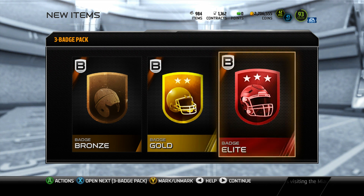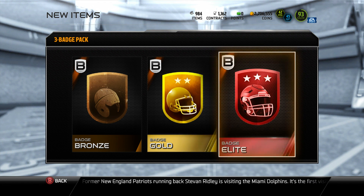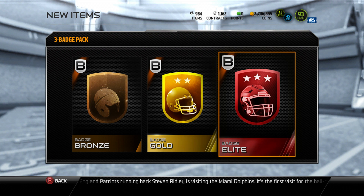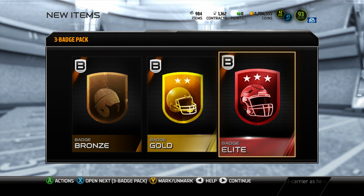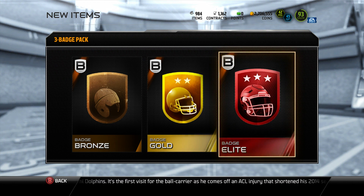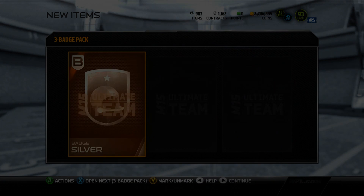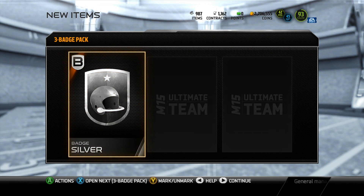You gotta lower your expectations a little bit. You just gotta think: I'm gonna go in here and just pull a few gold badges, a lot of bronze, and maybe some silver badges. You just gotta lower your expectations and then boom — you get that elite badge. Alright, maybe pull another one. Let's go into this pack real quick.